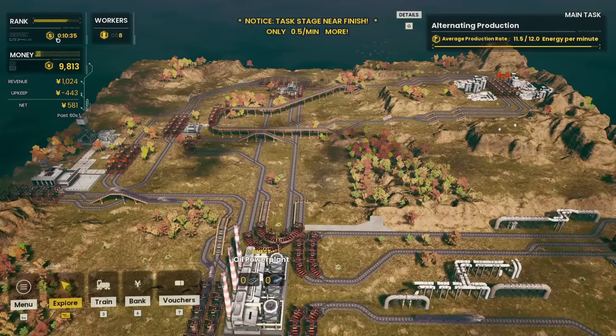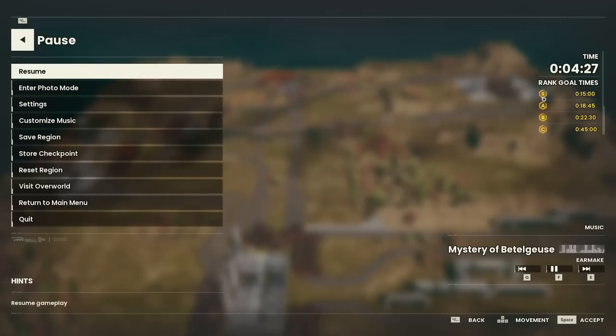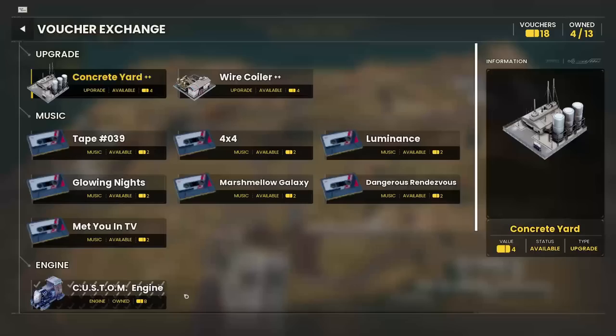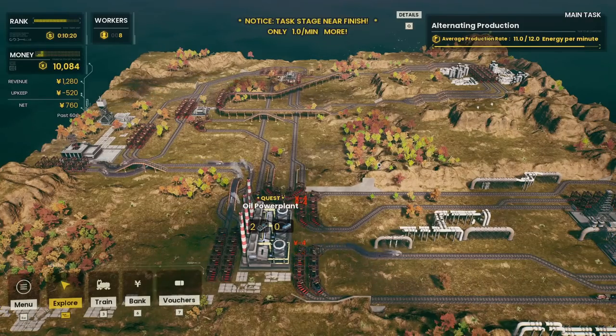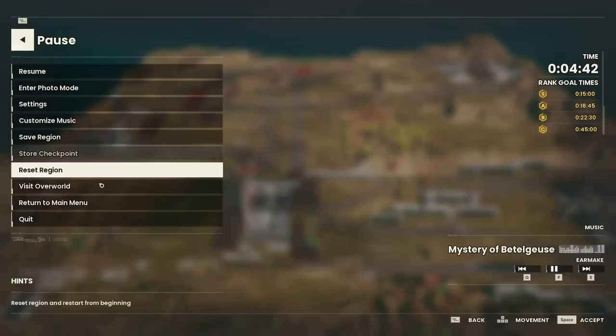The timer works like this: if you can complete the mission within 15 minutes, you get S-rank. The faster you complete, the higher points you get. The points are vouchers, and vouchers are used to unlock new resources, upgrades, and more music that we can play. Each mission you complete, you move on to the next one.